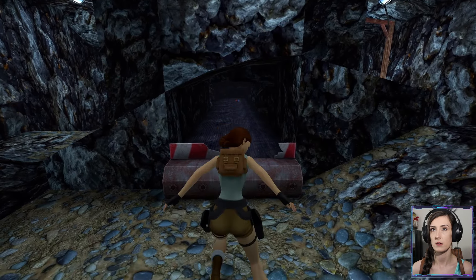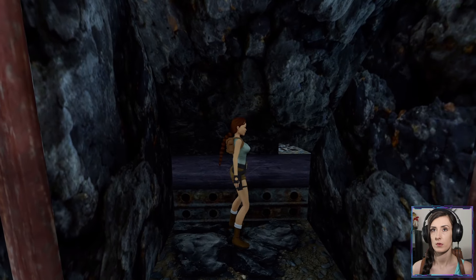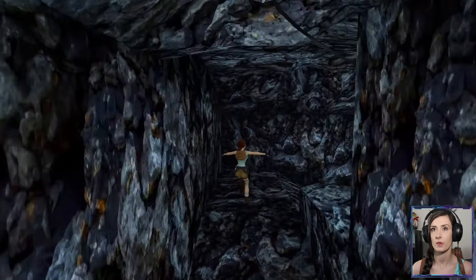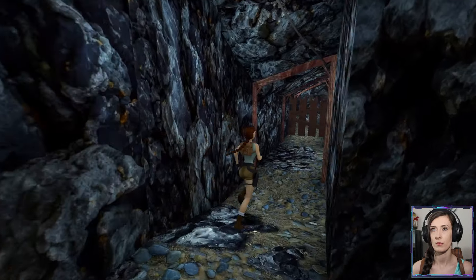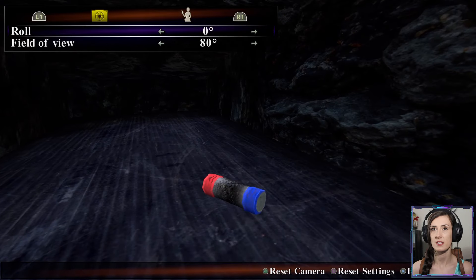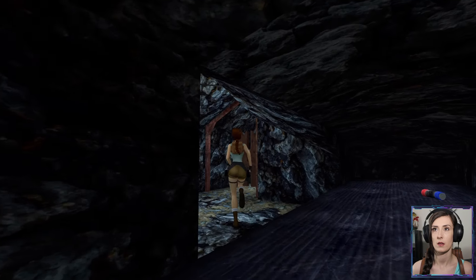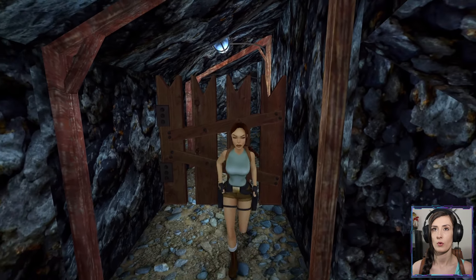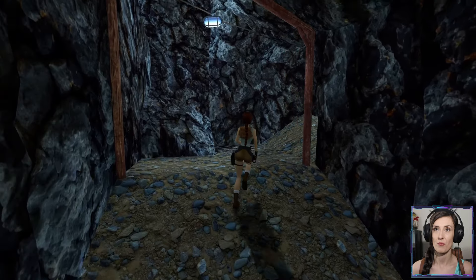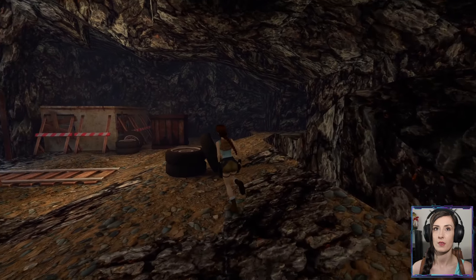Can we just walk down this? Doesn't look like it. How do we get that then? Because we can't crawl in this one yet. Is there another lever around here somewhere? Right there. Can't we just take it? I take it we're going to have to go to the boat and then come back once we've pulled another lever.